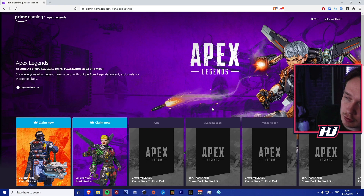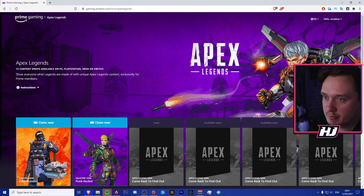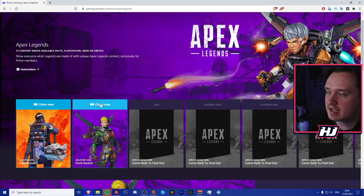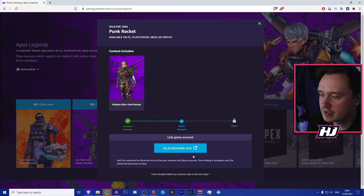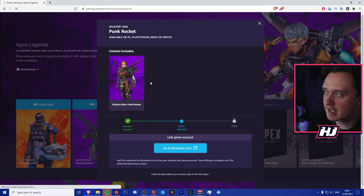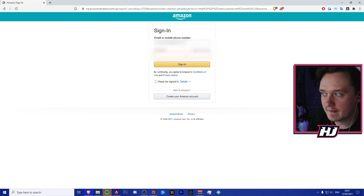I had to switch over to my Google Chrome or Brave browser — there was some issue that was happening. I think it's because I had to do two-step verification, but if you guys don't have to do that, then don't worry about it, you won't have any issues. Once you reach here, all you need to do is click Claim Now, and it will tell you that you need to link your account — so your Amazon account to your Electronic Arts account — and make sure that you're signed in on that.